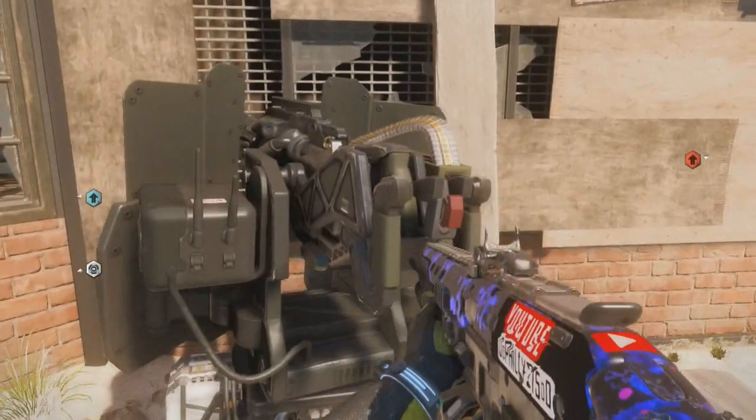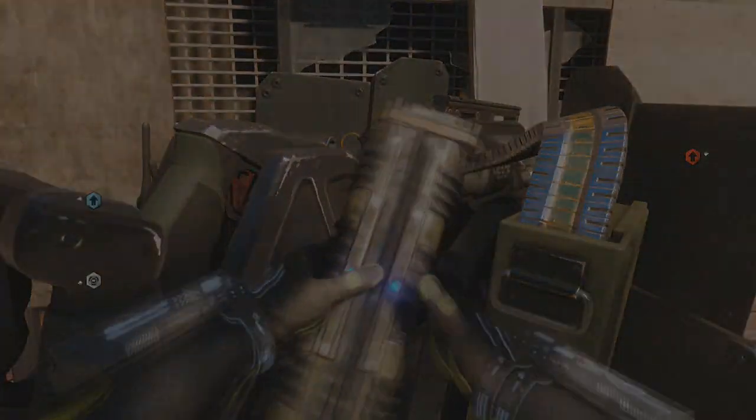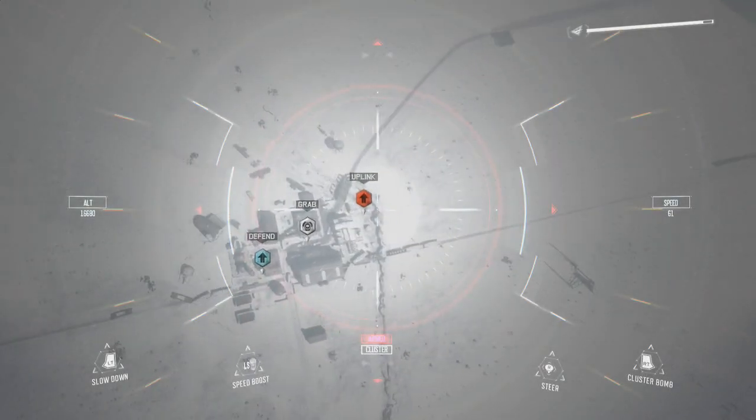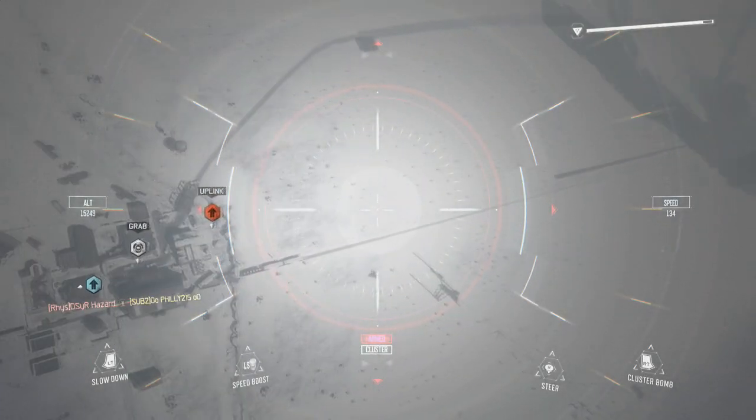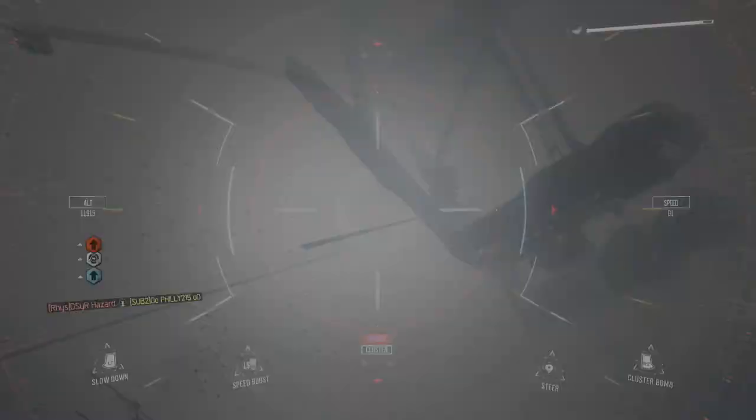Now you want to walk over to the Hardened Sentry and use your Hellstorm missile. And the second you use it, you want to tell the person on the enemy team to kill you and hit the sentry gun the 12th time to blow it up. You'll know if you did this step right if you blink while in the Hellstorm.